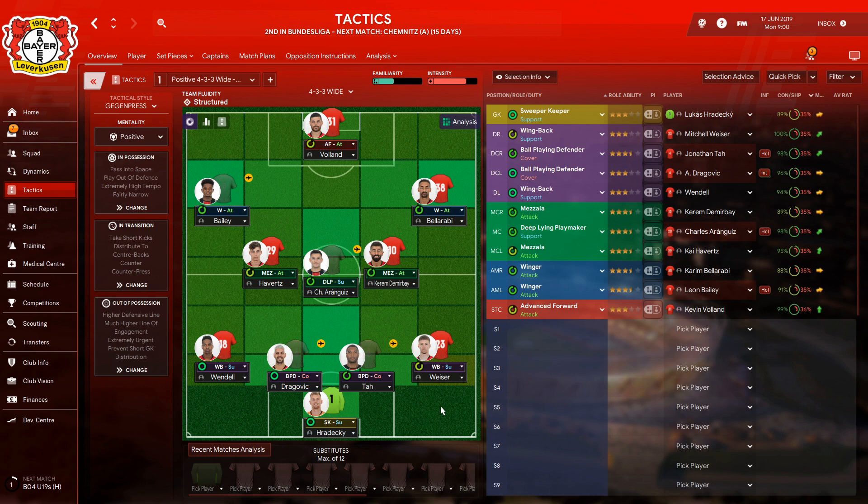On the left we've got a wing back on support in Wendell. Moving up to midfield, on the right we've got a mezzala on attack in Kerem Demirbay, a deep-lying playmaker in the middle on support in Chonarangiz, and on the left a mezzala on attack in wonderkid Kai Havertz.